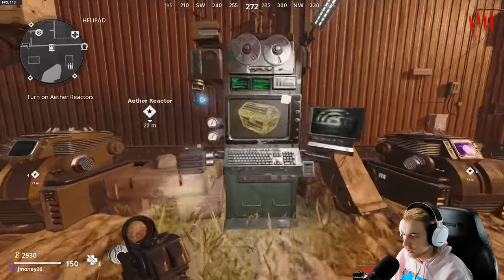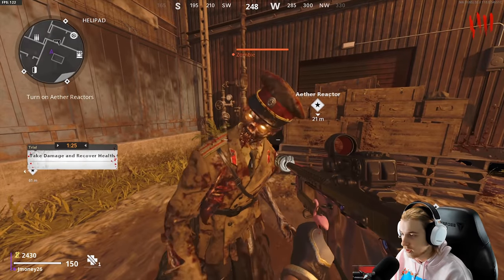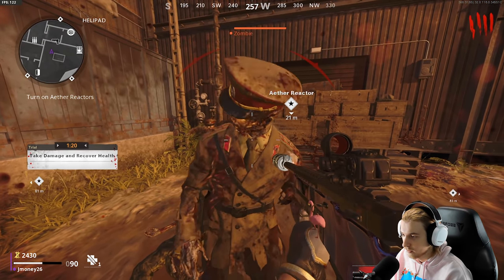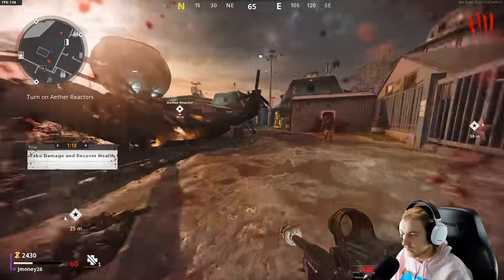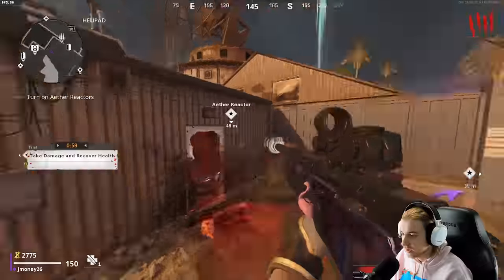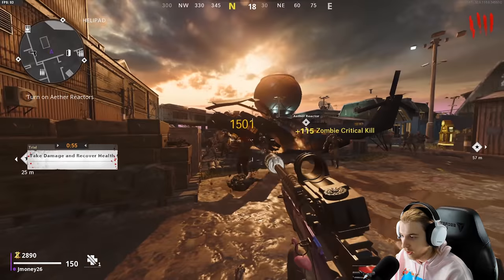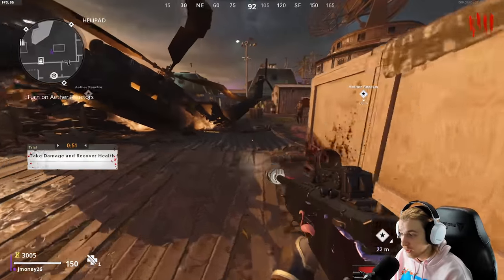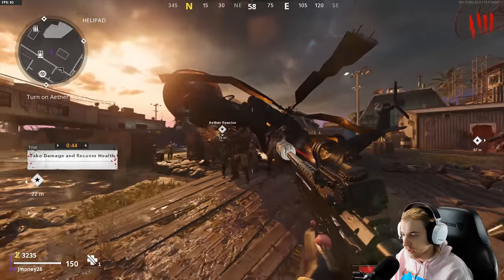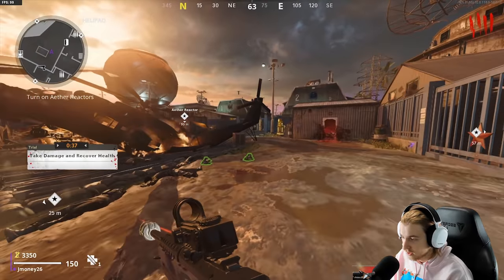Let's do one trial before we open these doors - take damage and recover health. Literally the most boring one. But doing these trials is kind of worth the extra salvage - it's almost like paying for extra salvage and parts so we can upgrade the gun easier. Sometimes it will give you essence, so you can almost get your essence back, and then it'll give you Double Points or Max Ammo or Carpenter or something.